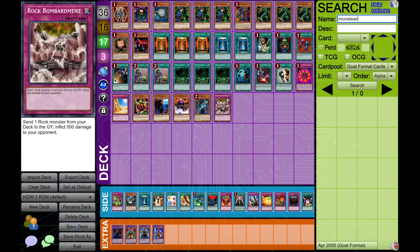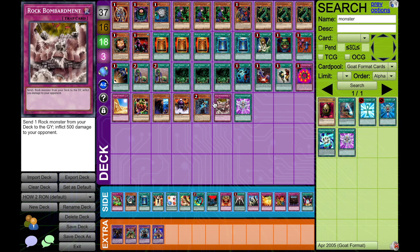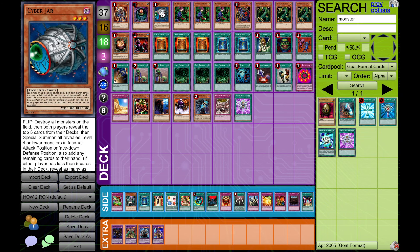Another card I forgot to put here which goes great with this — and it's what I just tried — is Monster Reincarnation. If you dump something with Rock Bombardment and then Monster Reincarnation with Night Assailant, you get back two monsters. So it's basically like a two-for-two, but a really good two-for-two — like a crazy good two-for-two. Imagine getting back a BLS and a Cyber Jar at the same time. You're probably winning a game you were losing before.